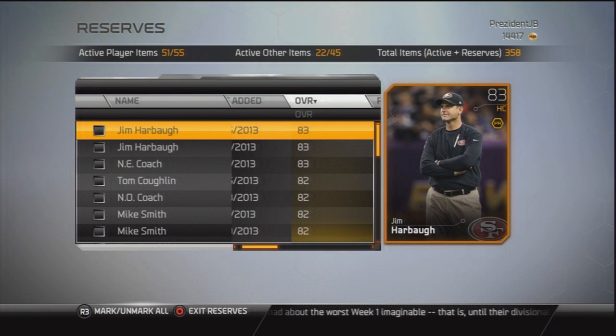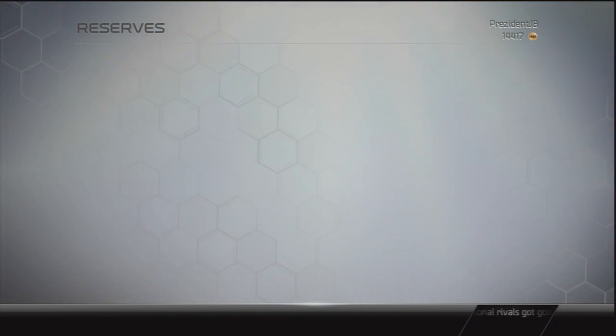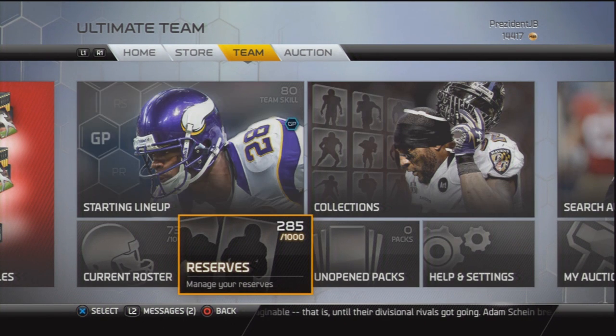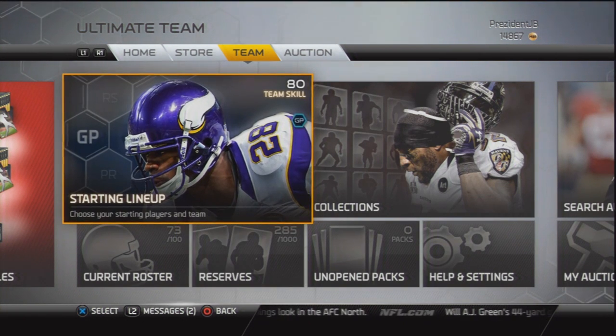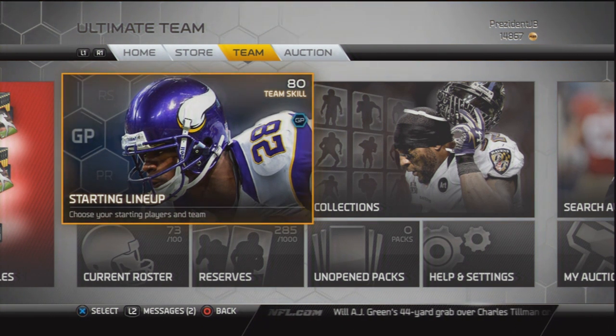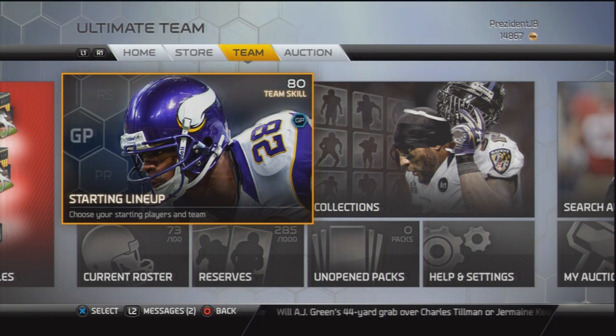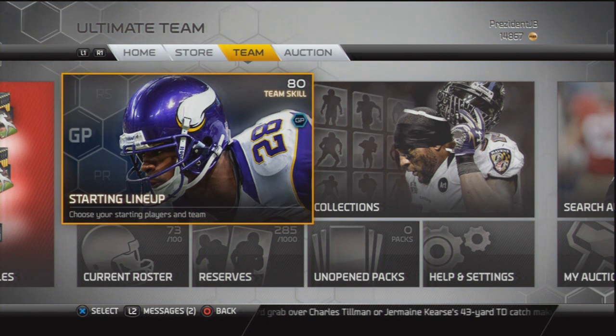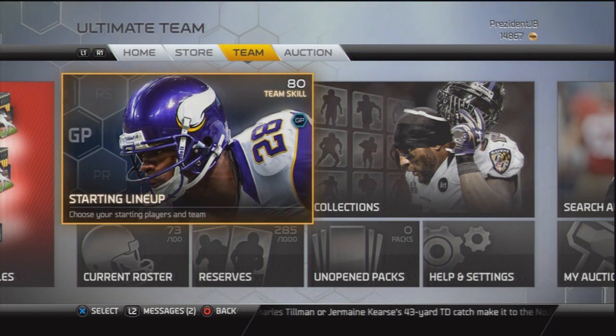You don't necessarily have to finish the collection right away. You can wait maybe a month or two and the prices will probably be much more reasonable by then. The way I'm doing it is: any coach I see going for a really cheap price, I'll collect them. Any coach that can sell for even a couple hundred coins, I'll sell now because I can probably get them cheaper in a month or two. After selling all these coaches, I'll have somewhere between five to ten thousand extra coins.